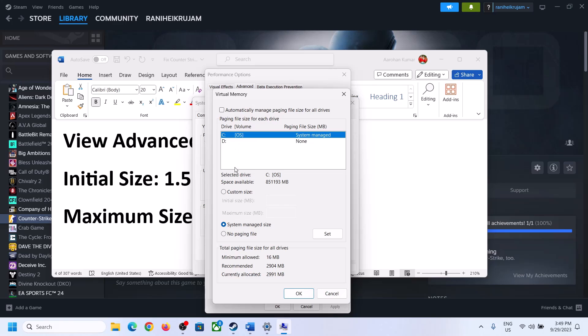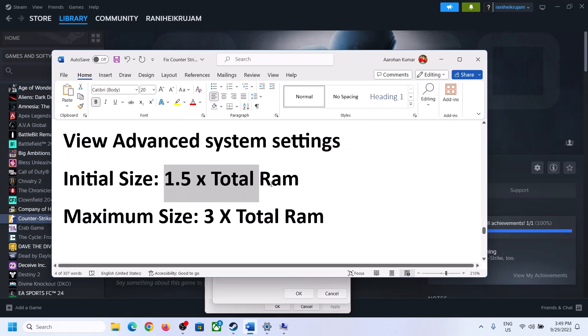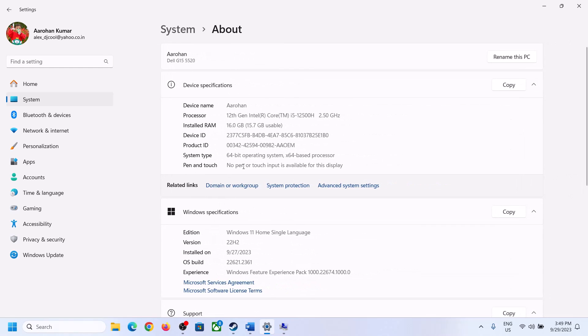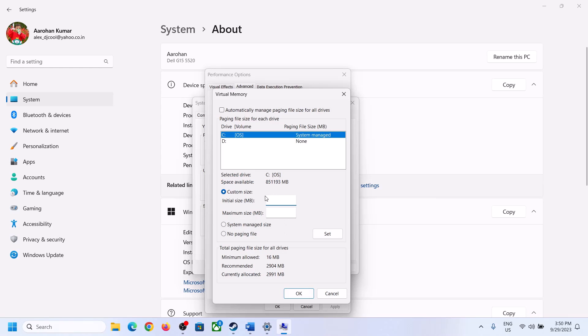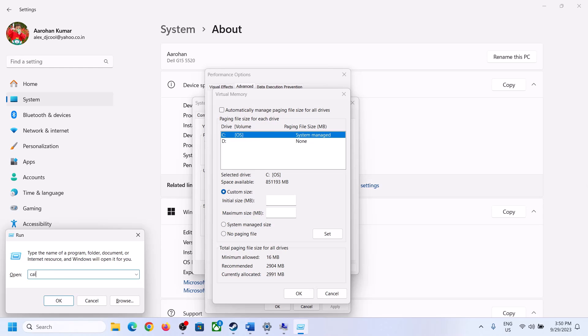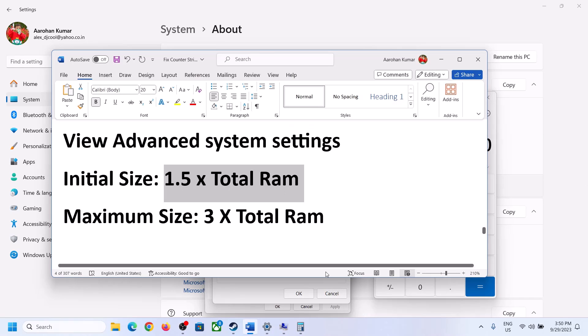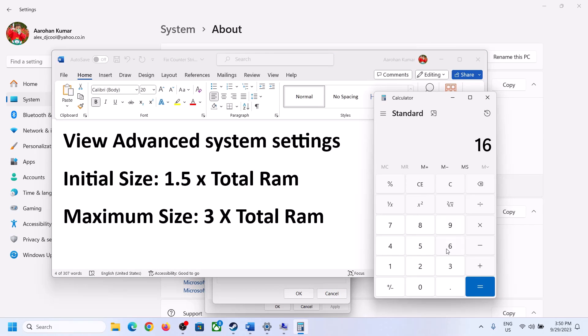Once you select the right drive, put a check on Custom Size. For the Initial Size, it is 1.5 times your total RAM. You can check your total RAM in Windows Settings under System then About. For example, if you have 16 GB of RAM, convert it to megabytes: 16 GB × 1024 = 16,384 MB. Then multiply by 1.5 to get the Initial Size.